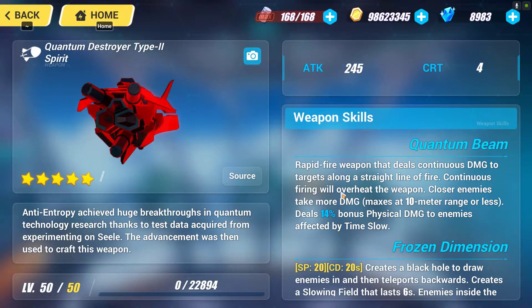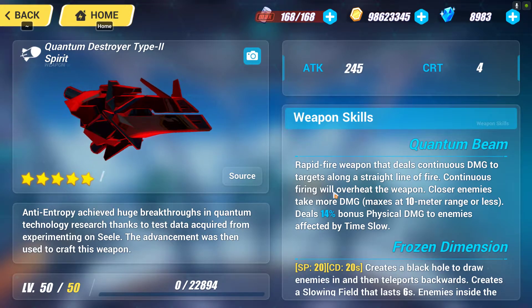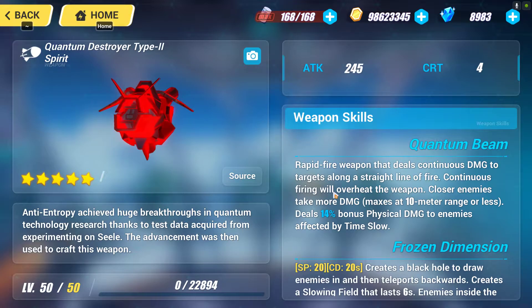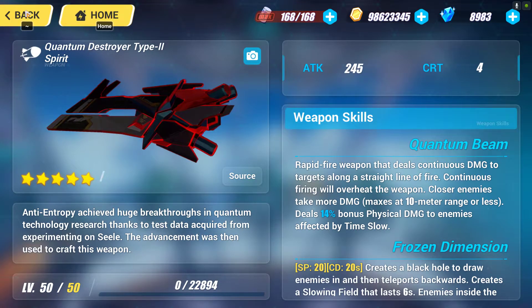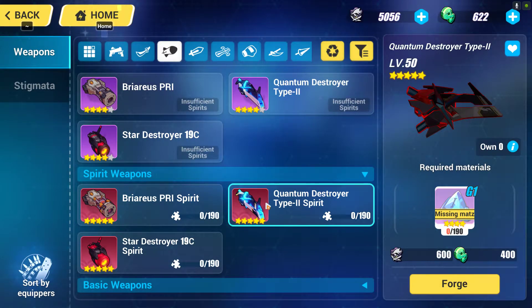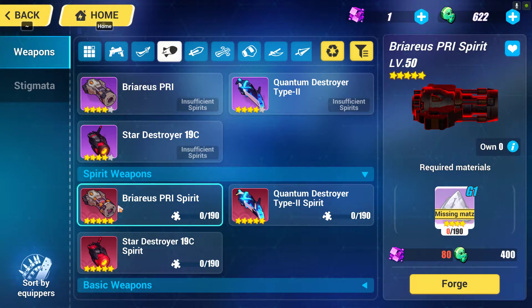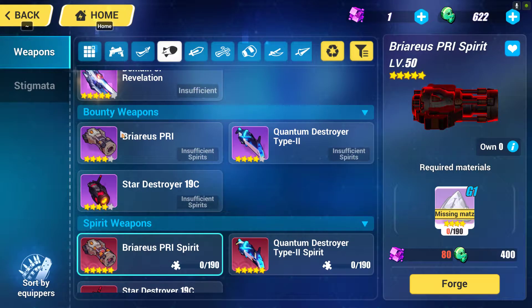I suggest you do not use laser-type spirit weapons on Bronya characters, because re-aiming is a bad issue in this game. Instead, try to get Piero's Pre-Armed Spirit and Star Destroy 19C Spirit, because these two are the most useful ones. Eventually once you have them, you will be able to upgrade them to the bounty weapons.